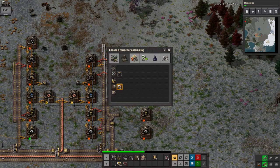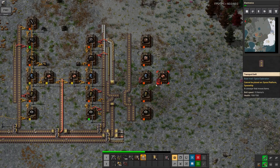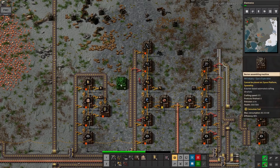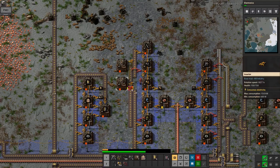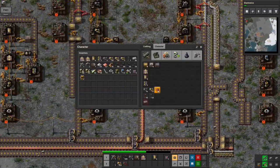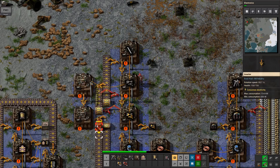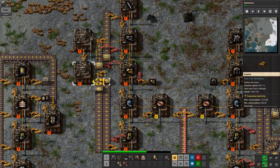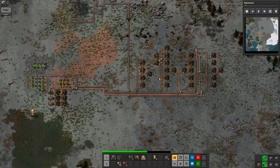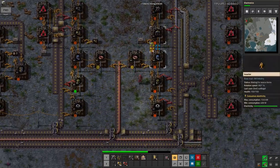Building assembly machines is very similar to building the drills - it's exactly the same sort of process where we build up the motors at the bottom, link the gears and motors onto the same belt, then build up the basic burner version and pass it into the assembly machine to make the good version. I'm definitely ready to move away from burners as soon as I can. I'm also going to need lots of the long inserters, because with the passing of things across belts you basically have to use long inserters. It took me a couple of tries to get this right, but that should now work.